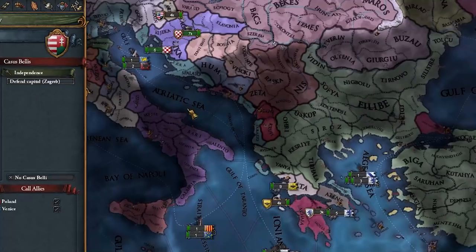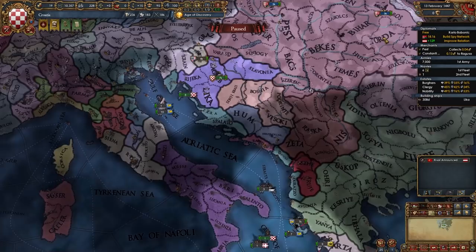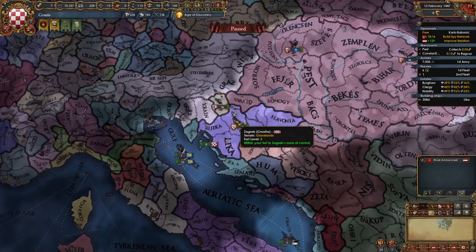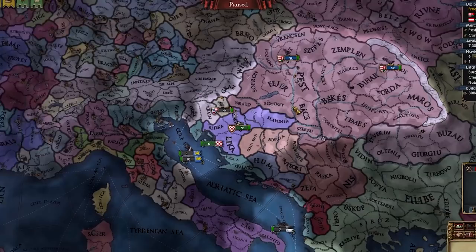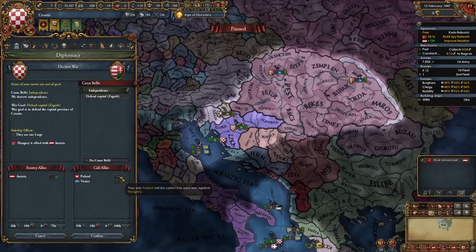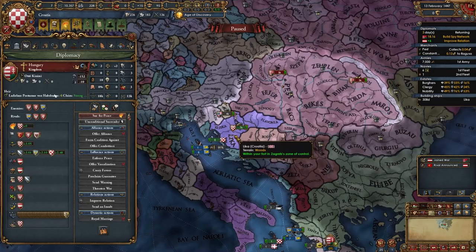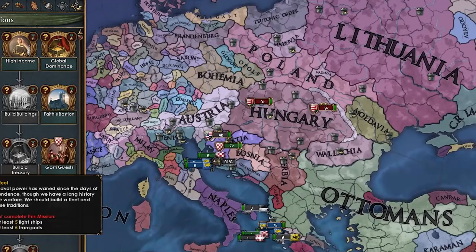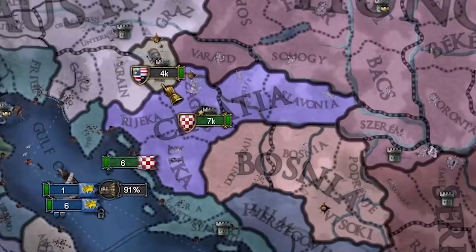Now we can declare on Hungary with the help of Poland, Lithuania, Moldavia, and Venice. I fire a general and hire a discipline one with a siege pip. Let's declare independence on Hungary — Poland and Venice coming in, just one stability loss, not bad at all. We got a 3/5/3 general. We're at war and we have unique missions — Croatian Independence. Let's take some claims and run while our boys arrive.